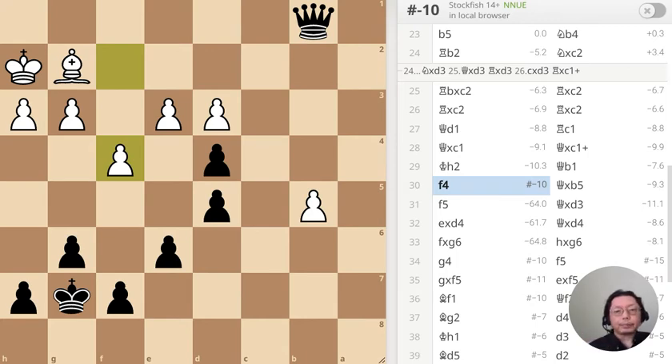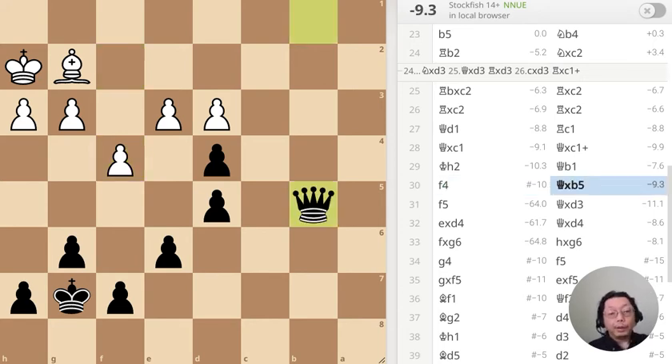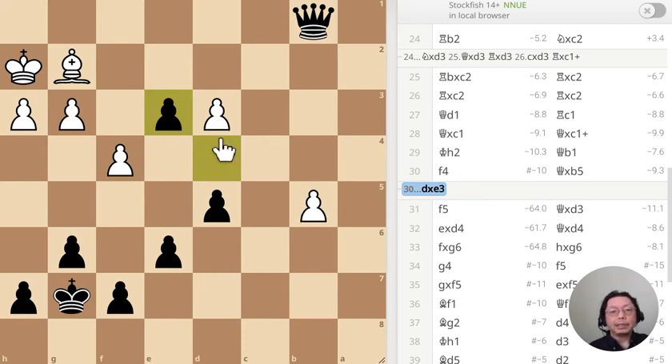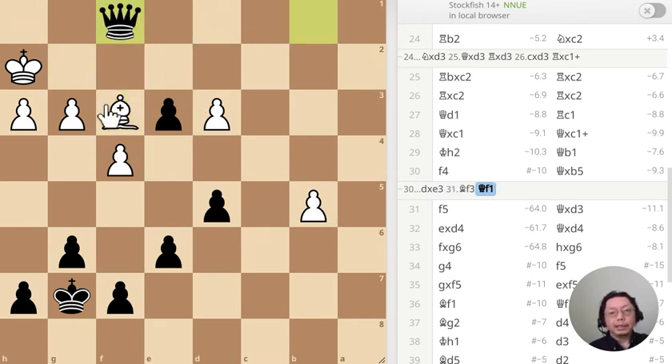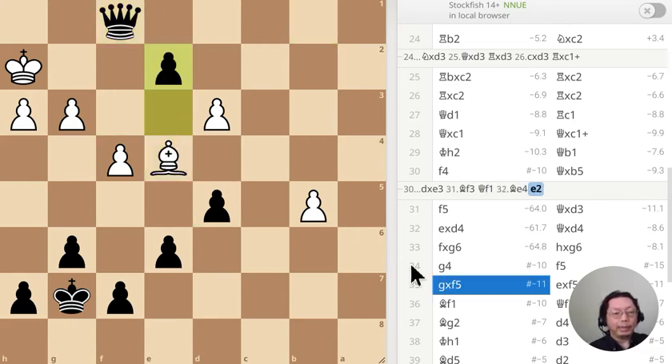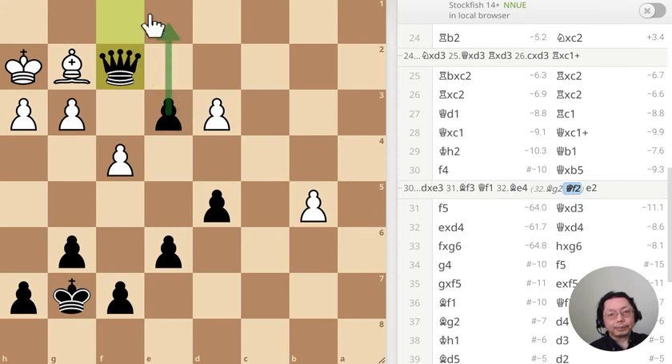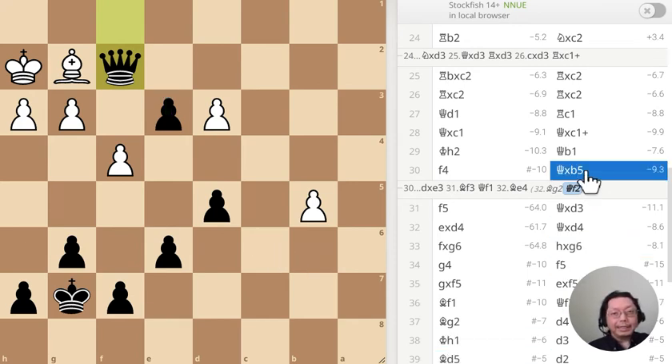This is puzzle number two — white has just moved the pawn to f4, what should I do? I took the pawn, but what I should have done is just stop there, try to stop the advance. Simple enough — go here, cannot do anything. Either go here followed by that, or just go there — easy win. I did not do it; I took the pawn instead.